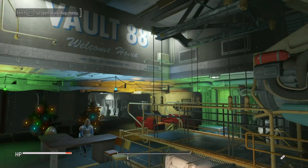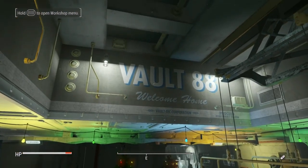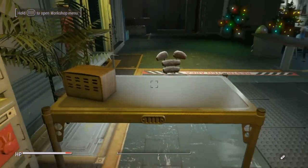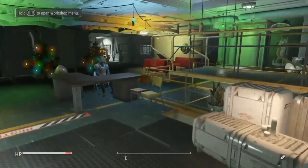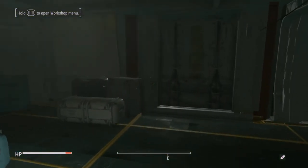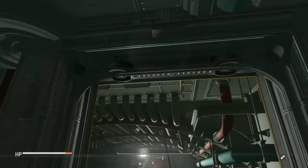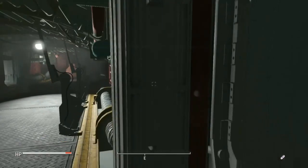Hey guys, it's Lois and we're in Vault 88 again. I've got some really cool little ideas for this episode. I put a door here to go into this bit, put a few crates down.